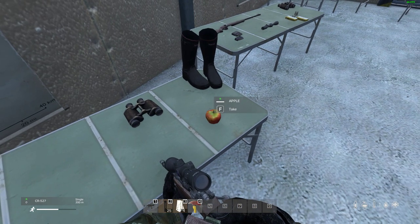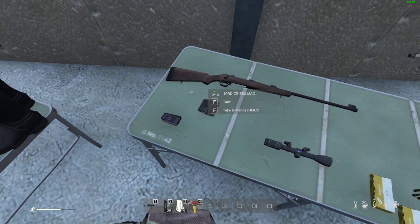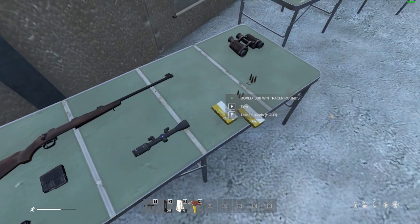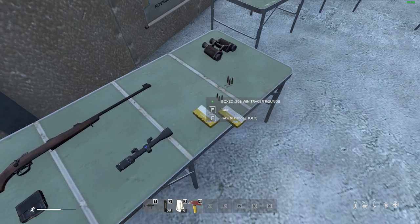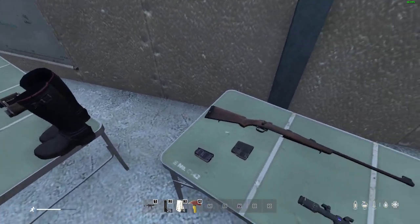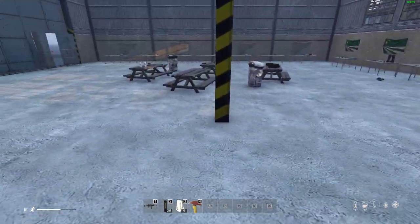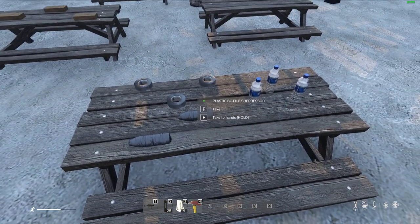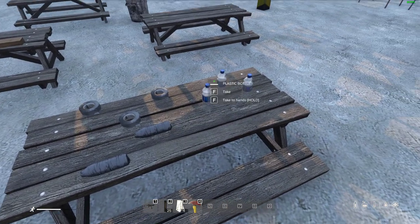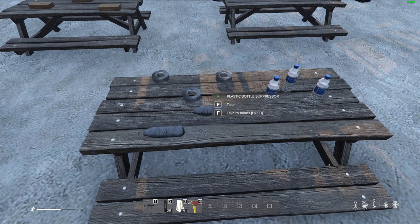The CR-550 Savannah has a 10-round or 4-round mag, also takes the hunting scope, and fires .308 — very powerful. There are normal and tracer variants in loose and boxed forms, found in hunting locations. Most guns that don't take the AK or M4 suppressor will take the plastic bottle suppressor: combine an empty plastic bottle with duct tape to make one. These fit on almost any gun and help dampen sound, but they're suppressors not silencers — zombies and other players will still hear you from quite far away.